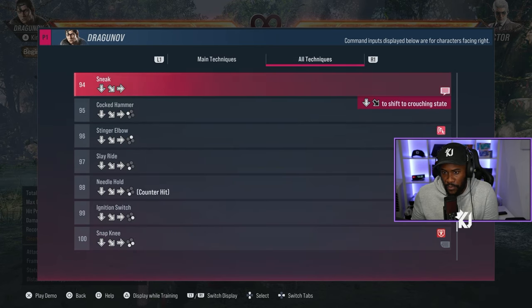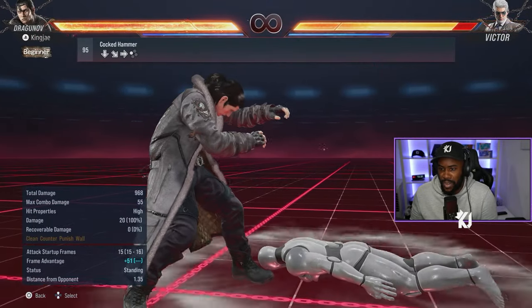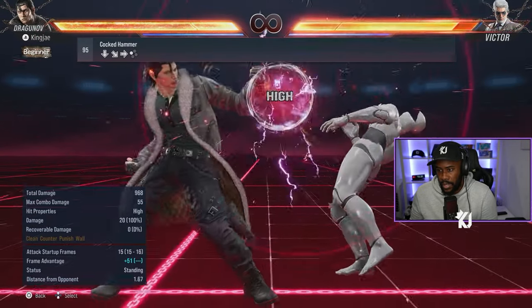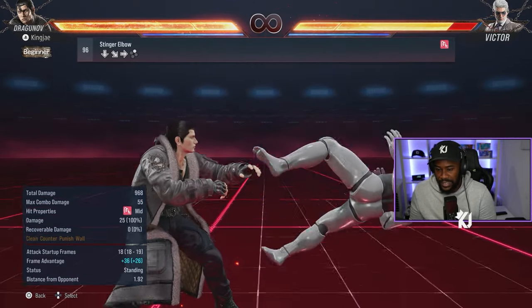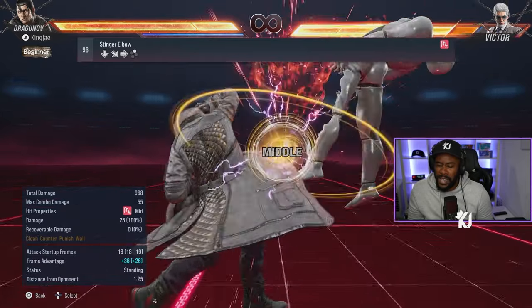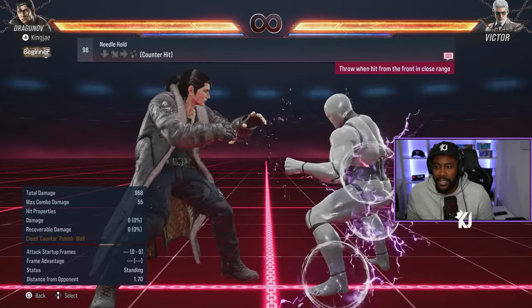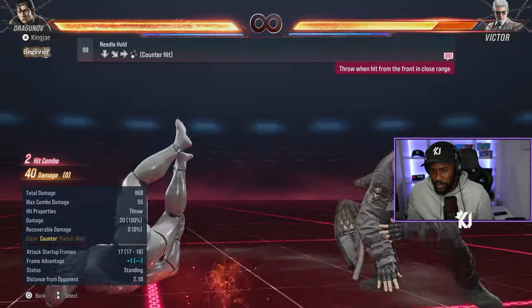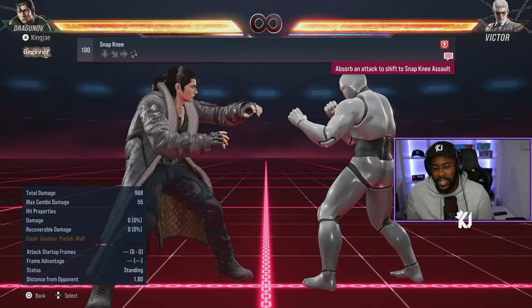Let me show you stuff from sneak stance because this is very crucial. Crouch dash 1 is safe and it stuns, so you get a combo afterwards — this is a launcher that gives you a combo, but be careful because you can get punished. Froze's slide on counter hit is the heat engager.